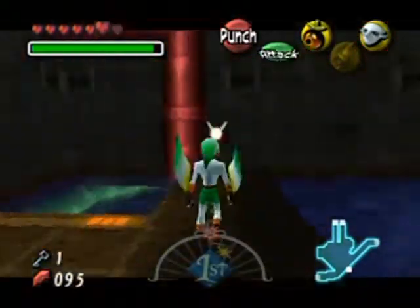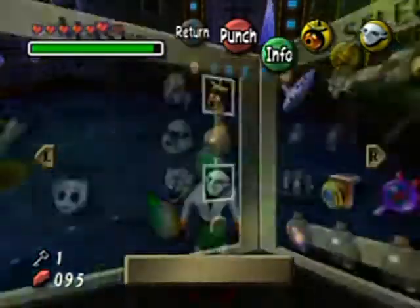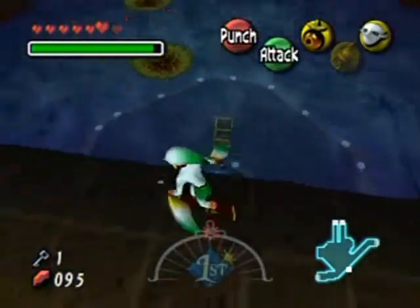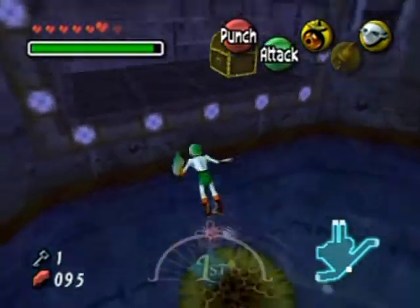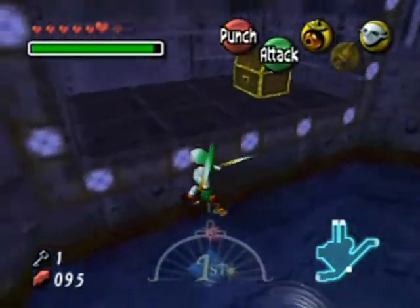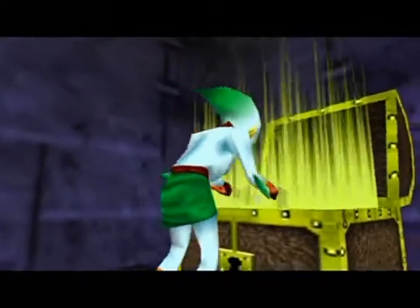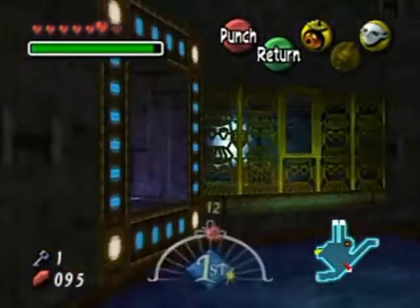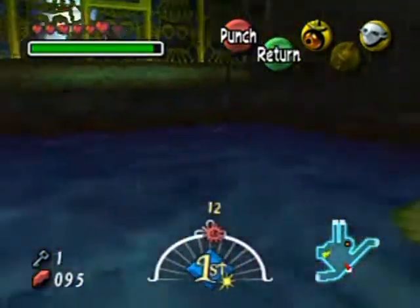That was kind of more my fault than anything. Let's take a look around and see what might be of interest. I think I'm coming across the dungeon item - maybe not. I want to get what's in that chest, so I gotta do the lily pad hopping again. This is the compass probably. The boss key is over there but I don't think I have access to that right now.